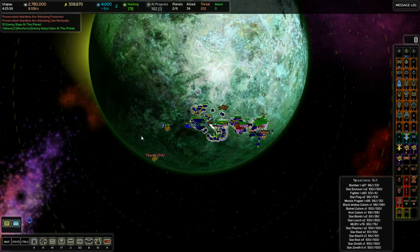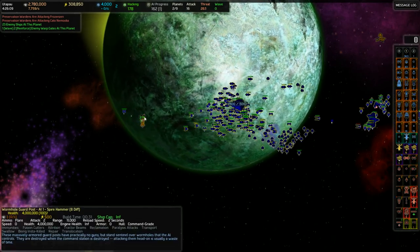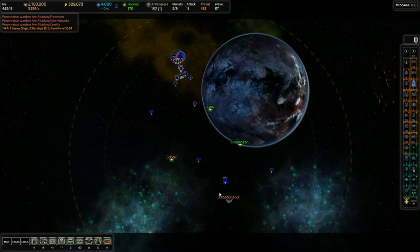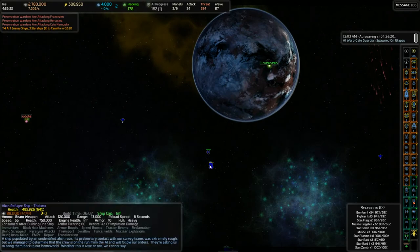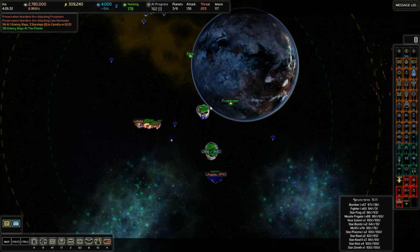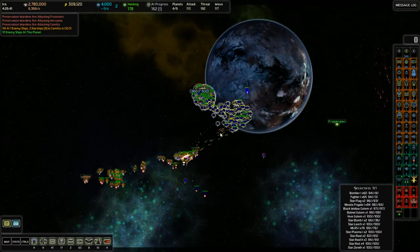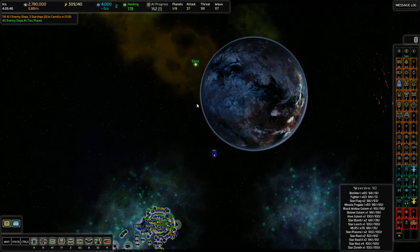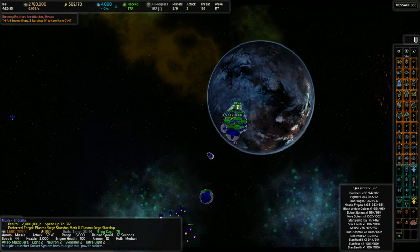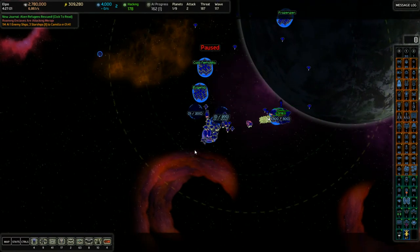Alright, everybody come back this way now. Looks like we've cleared out the riffraff. Let's get everybody in there - and you as well, you go back home. They got themselves a lovely Warp Gate Guardian and here comes some more fun, but that's fine. I don't feel the need to launch the hives yet - the wasps. We've been doing fine without them. Now everybody get back home. Alien refugees rescued - that sounds like good news. It sounds like they decided not to just come in and bomb everything that we have. Positive sign.